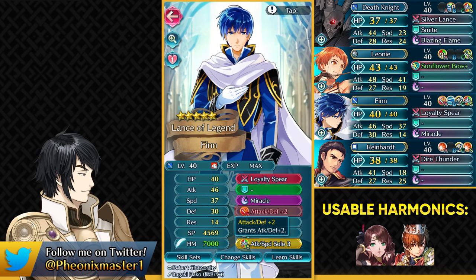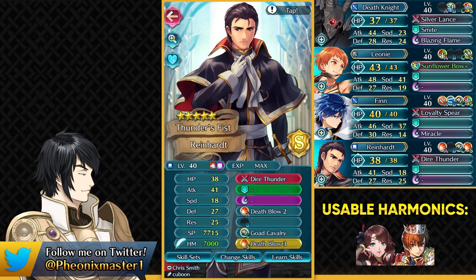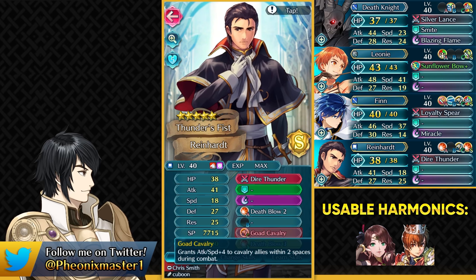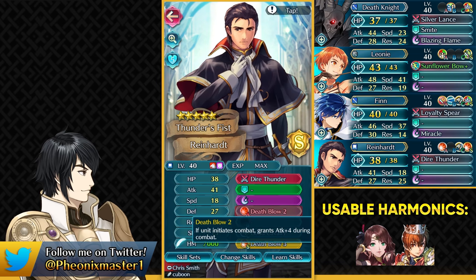Then we have Reinhardt — you just need double Death Blow here, and Goat Cavalry, which he already comes with, so make sure to have that equipped. If you have a really strong Reinhardt like plus 10 merge, then you could tone him down a bit so that you can make Legarn survive, because we don't want to kill her with Reinhardt. That's especially true for the lower intervals.